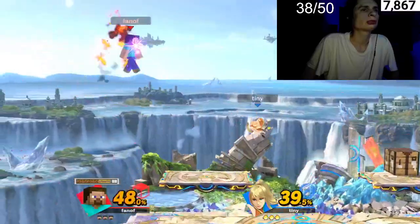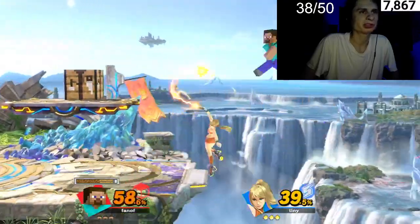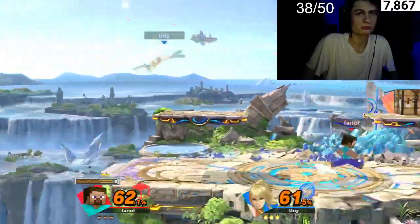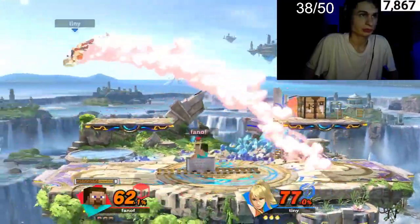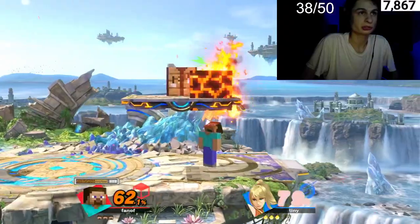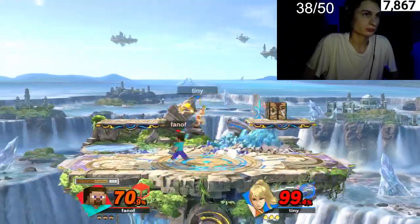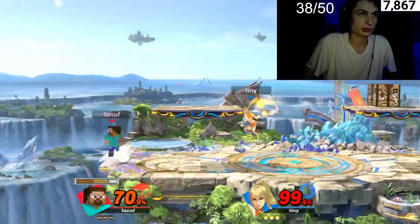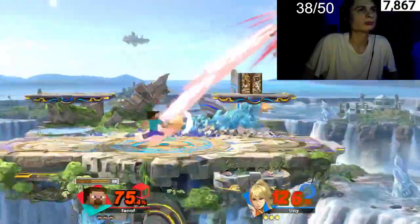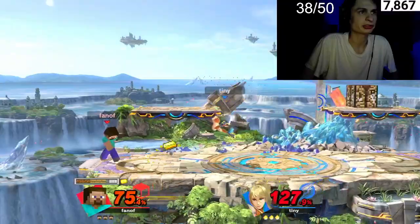Oh my gosh, come on big hit. She's just gonna jump around all day as a Zero Suit. So now we're just gonna sit here, do our mining, get our pickaxe, and just camp out — who cares. It's obvious if I chase her down that we're gonna get the loss. So just give me my materials — why do I not have a pickaxe?